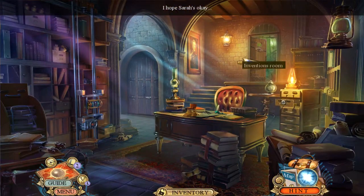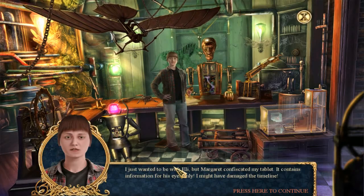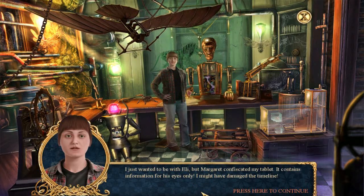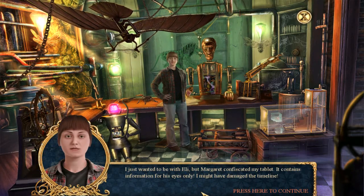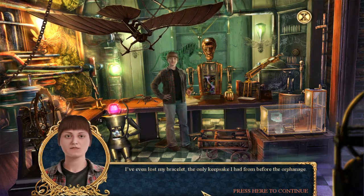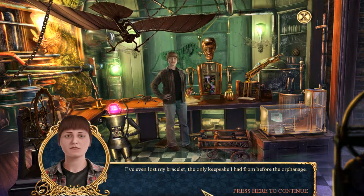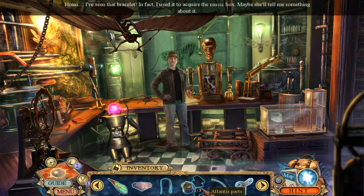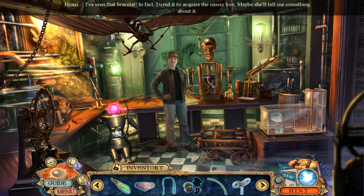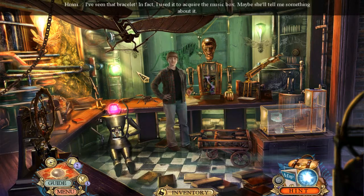Sarah, where are you? I just wanted to be with Eli but Margaret confiscated my tablet — it contains information for his eyes only. I might have damaged the timeline. I've even lost my bracelet, the only keepsake I had from before the orphanage. Well, we'll have to see if we can find the bracelet then. Hmm, I've seen that bracelet — they used it to acquire the music box.